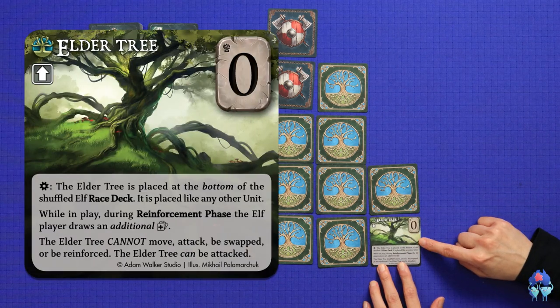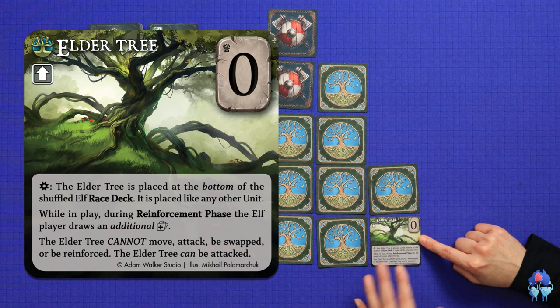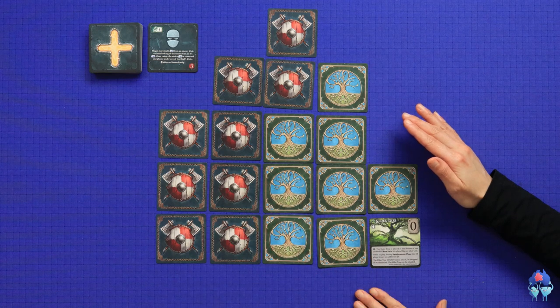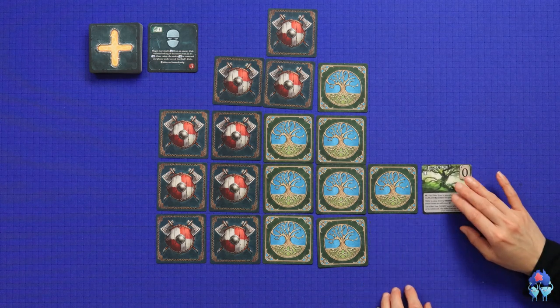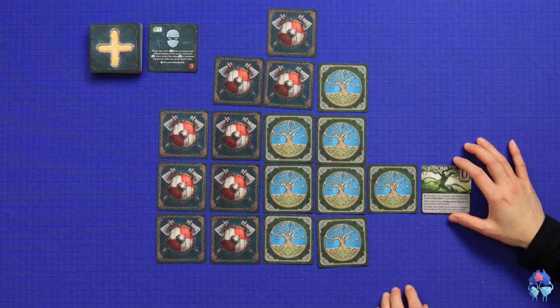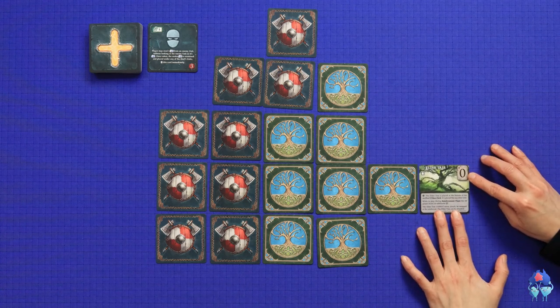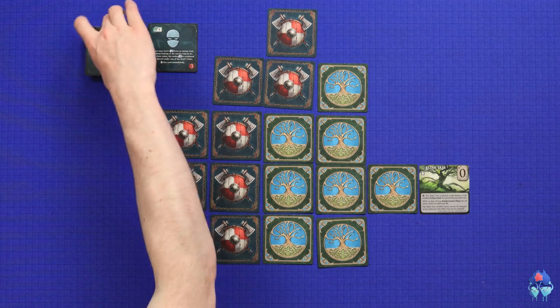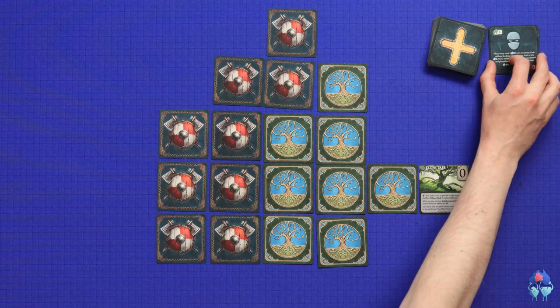This is my Elder Tree - as an elf, I have to place this last and I cannot move it. It grants me the power of making my other units stronger by drawing two reinforcement cards each round rather than just the normal one. Because I can't move it, I'm going to try to put it as far away as possible from Terrant. It has zero strength, so it's very weak - Terrant can just come and chop it and it's gone. But putting it far away is challenging, though it does give more reinforcements.